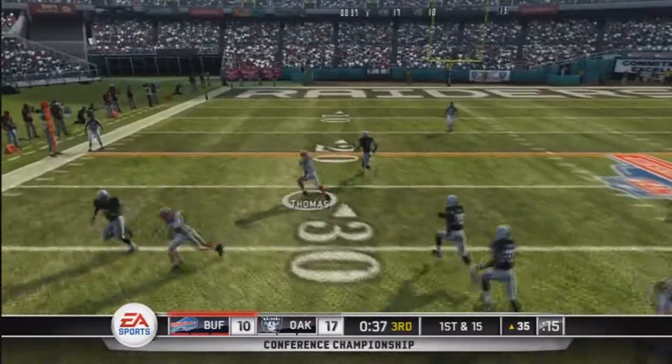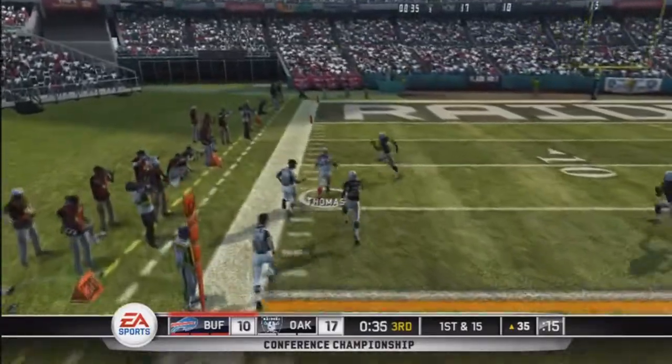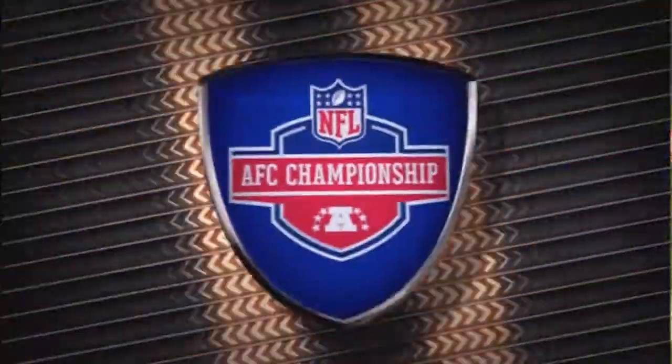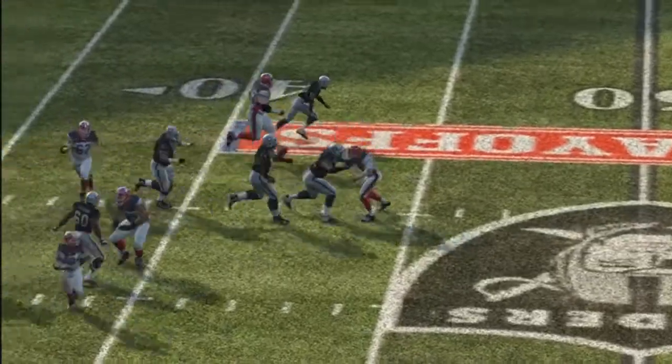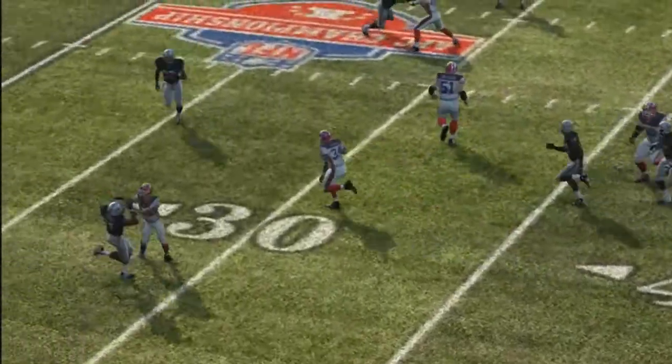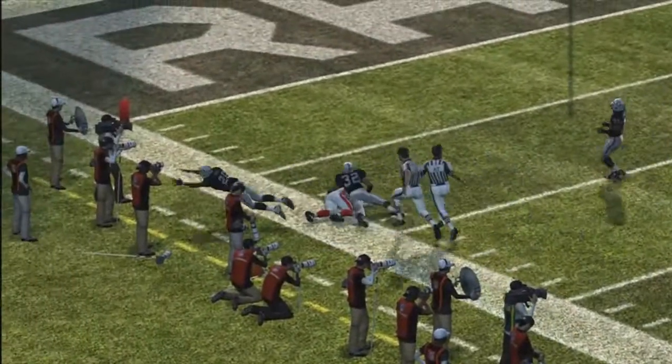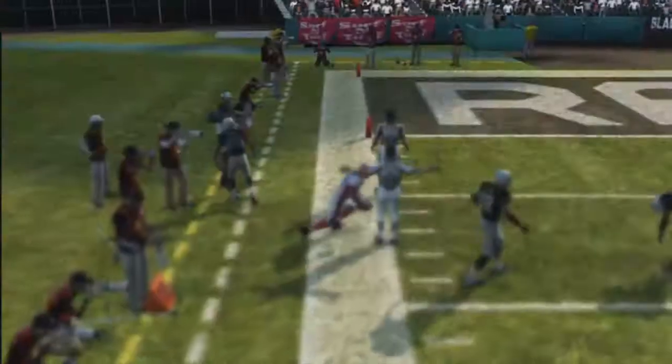Jim Kelly cannot afford another pick. Screen pass to Thurman Thomas and he has a hole all the way inside the 10 to the 9 yard line — nice run. Well, the Raiders haven't learned yet; they're still bringing the blitz, which means the Bills are going to continue to burn them on the screen pass. The screen pass brings them into the red zone and the Bills have a chance to tie the game.